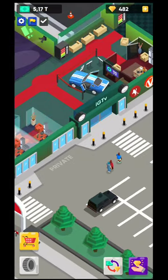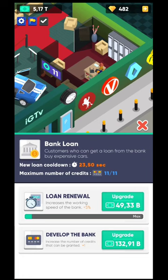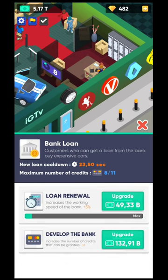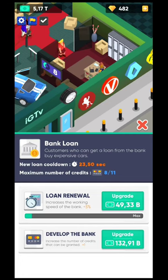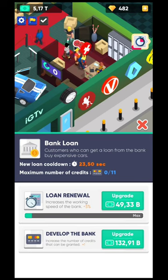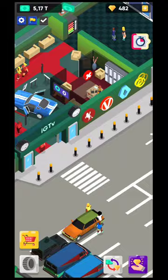You're going to need to sell cars and you can increase the price, but you need to focus on bank loans because not everyone has enough cash to buy those cars outright — they're going to need credit. You have a maximum number of credits, and to decrease the cooldown for that credit you need to upgrade it. The loan renewal needs to be upgraded quite fast, otherwise you won't have any credit and you won't be able to sell to waiting customers.